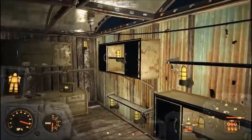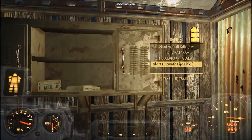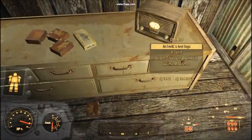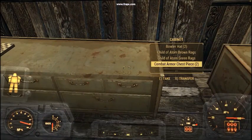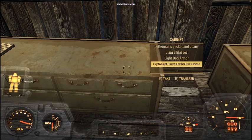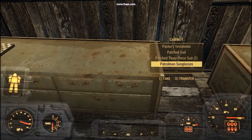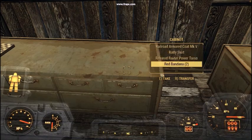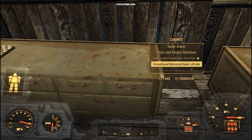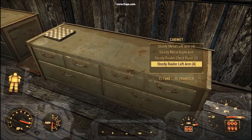Somehow managed to get the lights to go inside the cabinet. These are all my legendary items and things like that — all the ammo and everything throughout the game, all the misc items, clothing, just everything I found. I've been collectively playing for about maybe six days in-game.